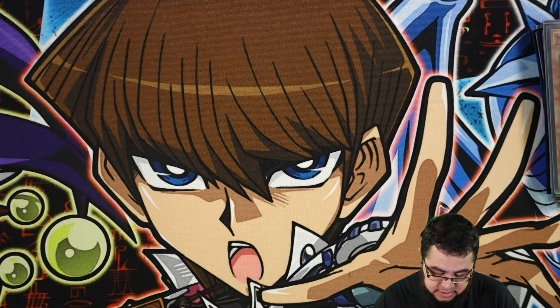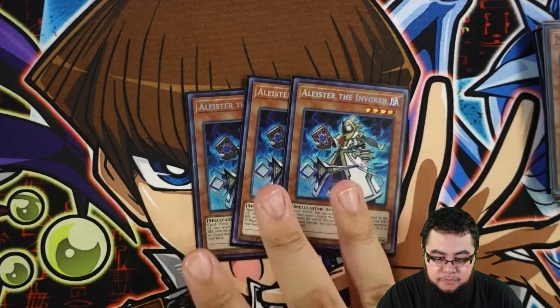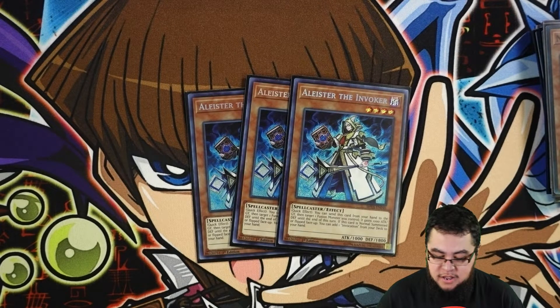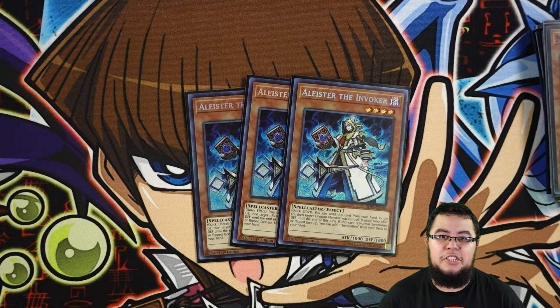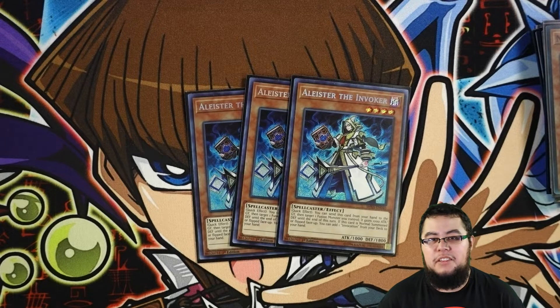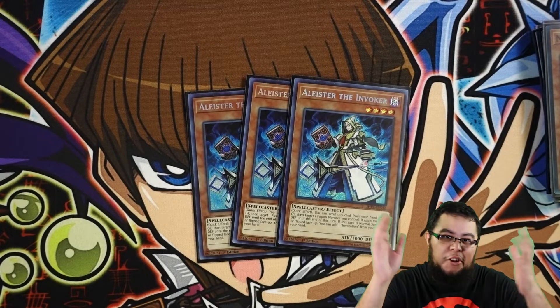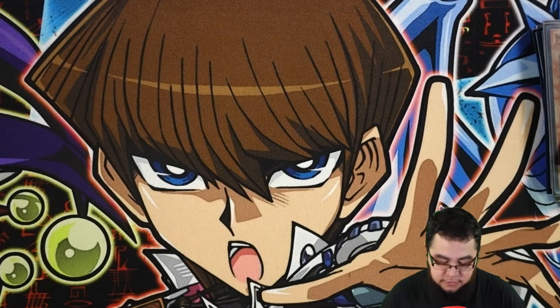For the next card, obviously we're still playing Invoked because Invoked is probably the best fusion strategy right now. Three Alisters, because why not? He's just really good at baiting out the Ash, baiting out whatever it needs to be. You see videos where you summon them, activate Meltdown, your opponent tries to Ash it, but you already have Aleister in hand. Aleister is just too good not to play in this fusion strategy.